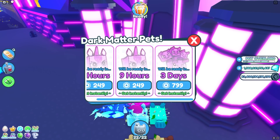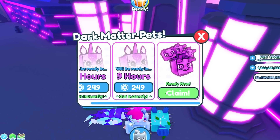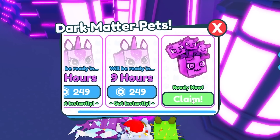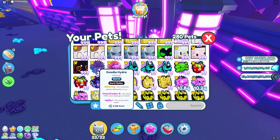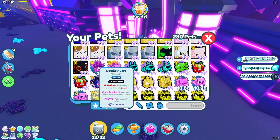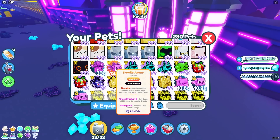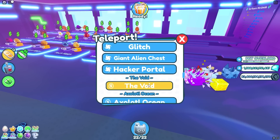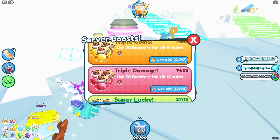It is time to claim this doodle hydra. I just purchased to skip it, and let's go ahead and claim it. Here are the stats — doing 33 quadrillion damage. This thing is actually insane and it's so much better than my previous pet. Let me go ahead and go to the void real quick and use one server boost and damage boost to see how many coins I can now get.